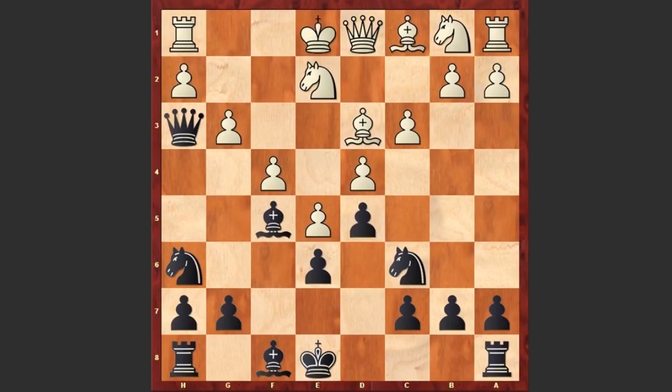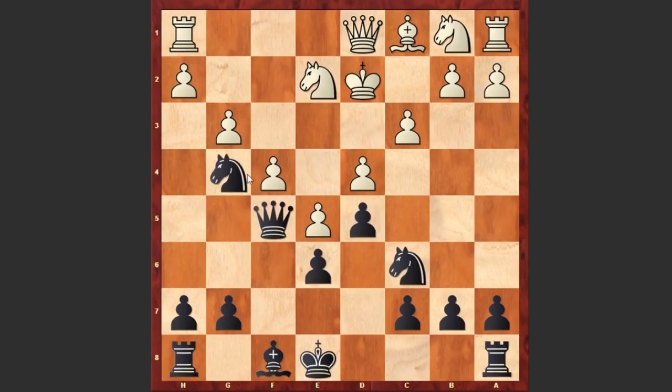Kd2. It was better to exchange the bishops and then play Qd3, later develop the pieces, but instead after Qh3 we see Kd2, Bxd3, Kxd3. Probably John Cochrane was a very strong king of the hill player! Qf5 check, Kd2, Ng4 — the threat is Nf2 forking the queen and the rook — and the king retreats back to e1, both covering the f2 square and probably intending to castle kingside.